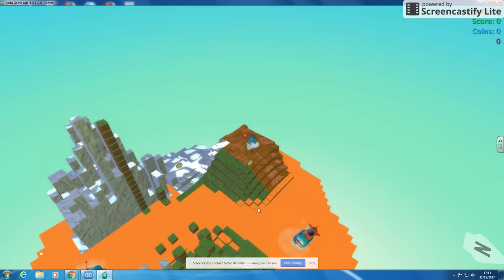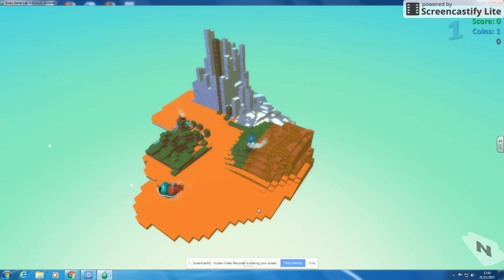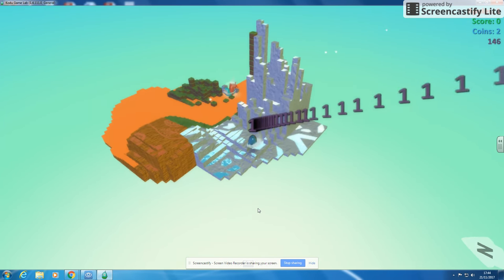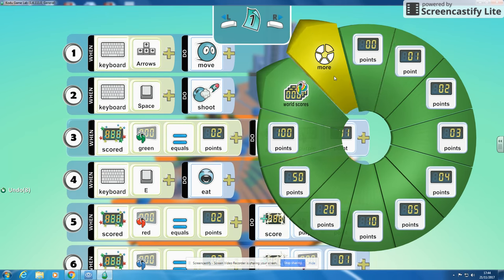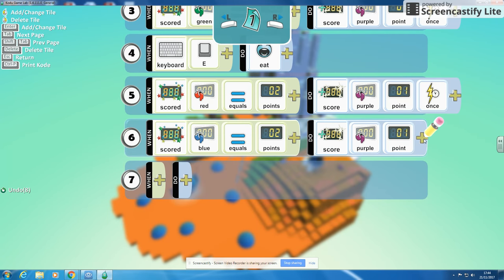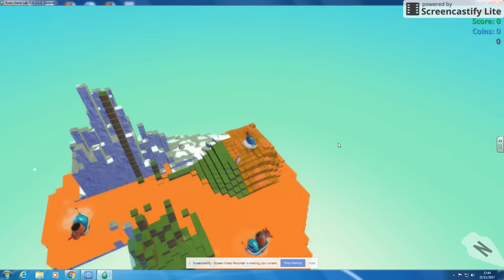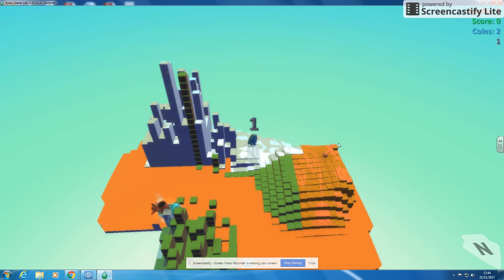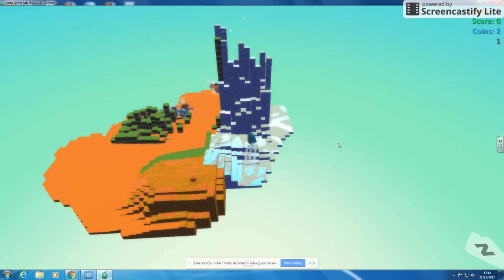Now when I play my game, I eat my apples, I get one point, I collect a coin, and as soon as I get the second coin I get points - but I'm getting a lot of points. So what I now need to do is program this so I only do that once. I'll program each scoring rule to trigger once, so I get two points for coins but one point overall.